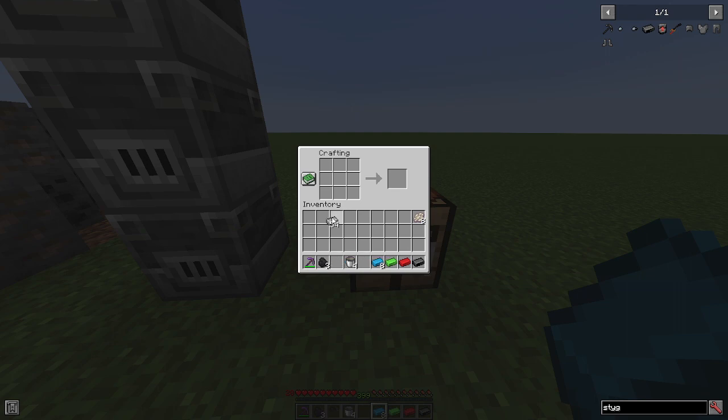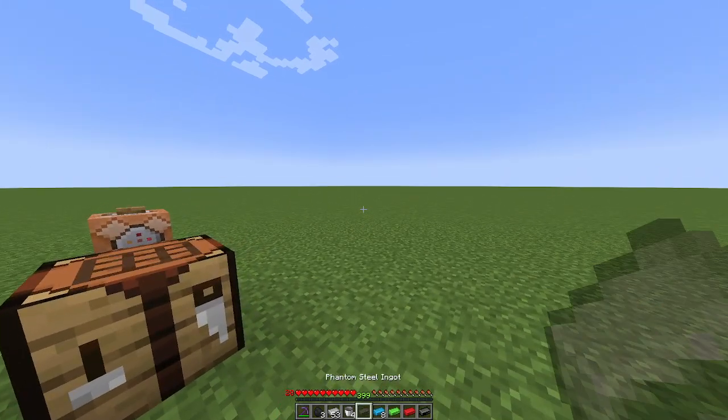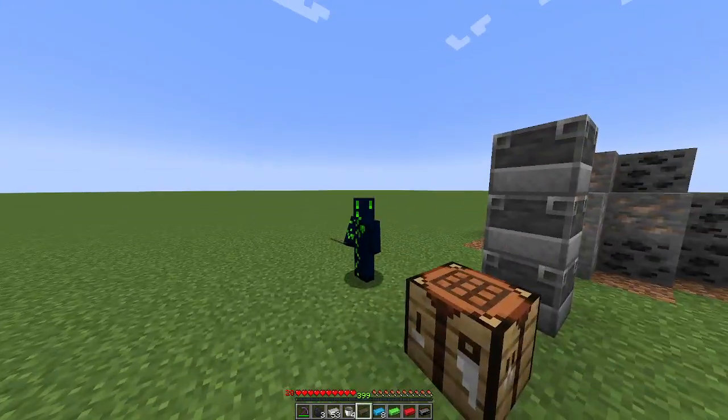For the one that I would say is the most annoying to obtain — phantom membrane around a steel ingot gives you a phantom steel ingot. Also, it's slightly transparent. Bye!